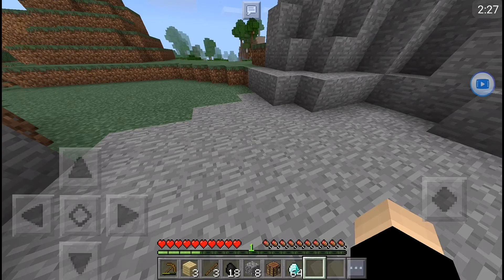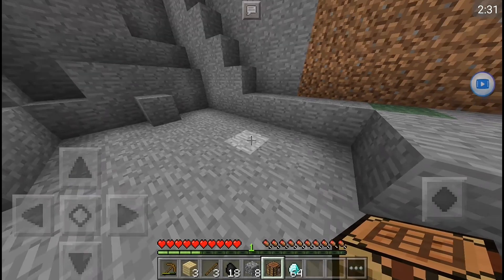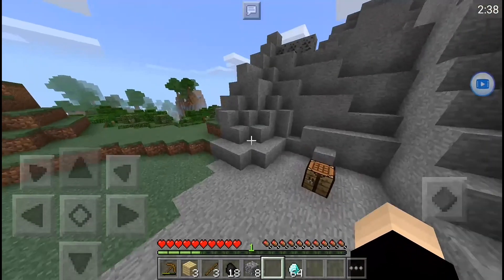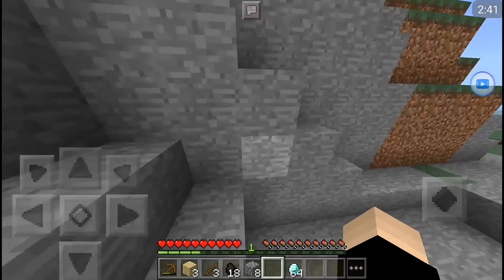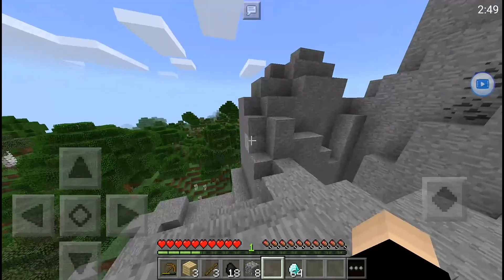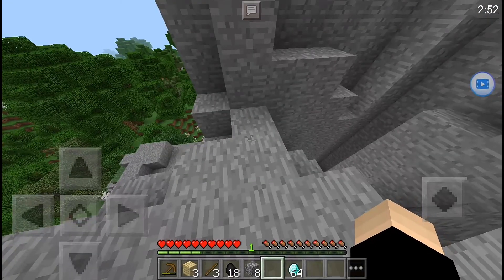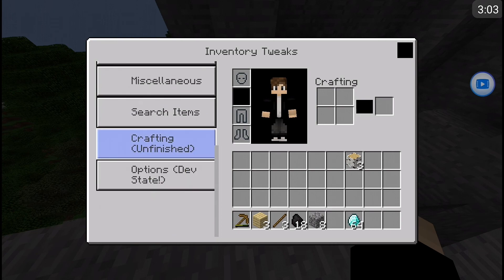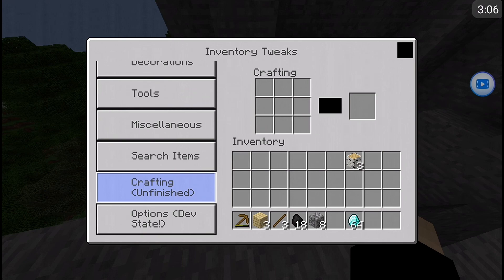If you don't have a crafting table — like right now I don't have any crafting table and I don't have that much wood — you can still craft in your inventory. Just open your inventory, scroll down, and click on the crafting option. And there you go, finished! If you go near it you'll get the inventory crafting table option.